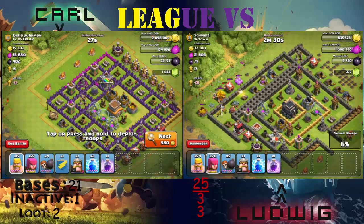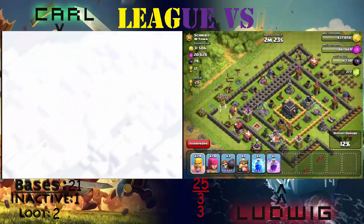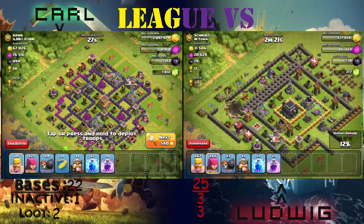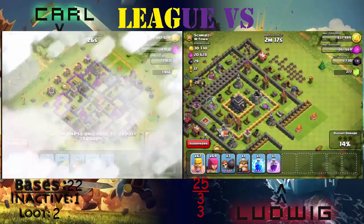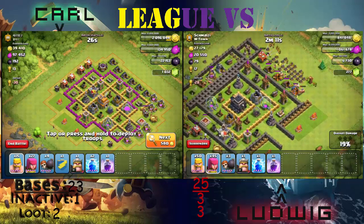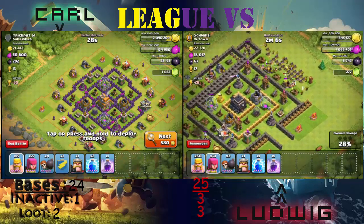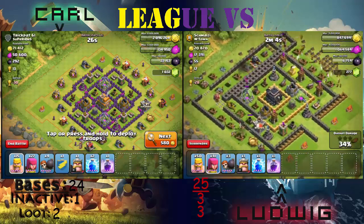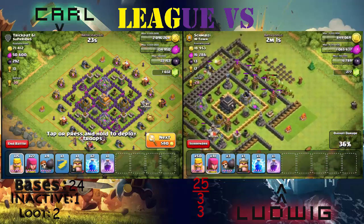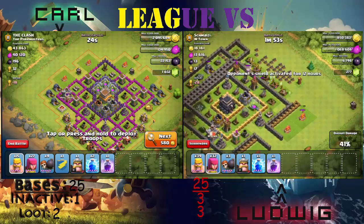I'm done two searches, now my third. This is my 21st search and it is a decent base, not the best. This is my 22nd search. My 23rd — I didn't classify that as a loot base. My 24th, the next to last one — not an inactive base. And as the last search I'm doing, I'm finding a regular base, not inactive and not a loot base.